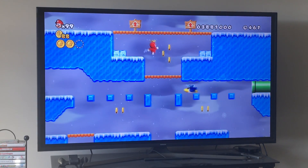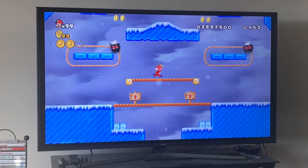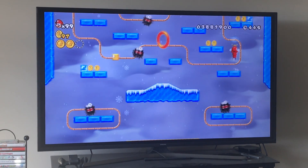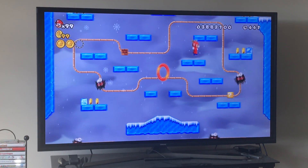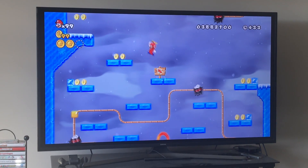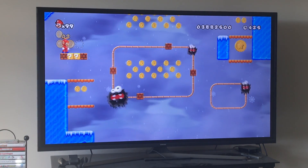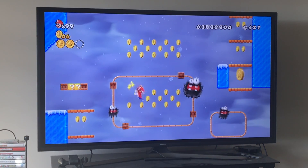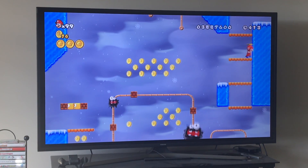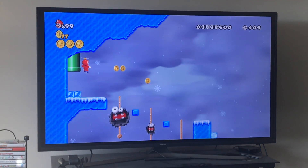It's a pretty quick level with the propeller, so you can easily go through it quickly and casually. You want to jump here, then jump again — just like we did in the tutorial. You want to jump in the middle of this and then do a propeller over here and then get your star coin. That's it with 9-5, that's all you have to do.